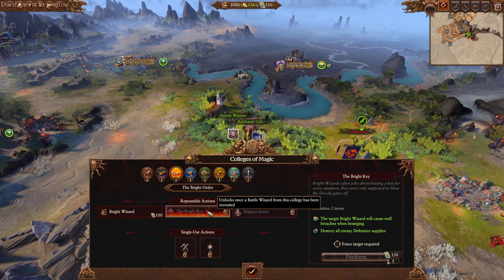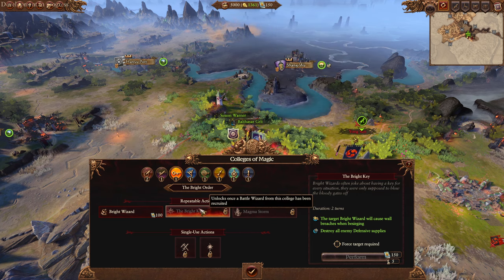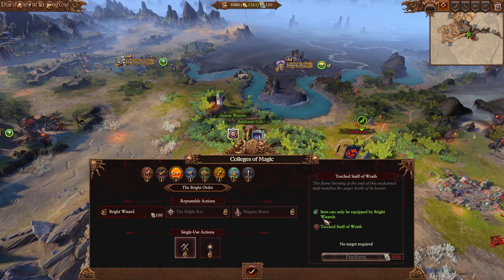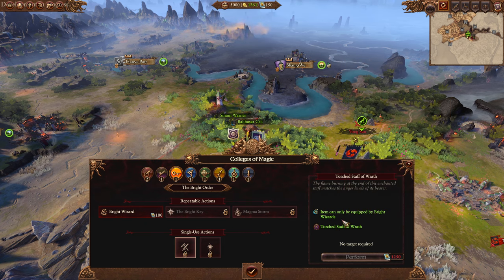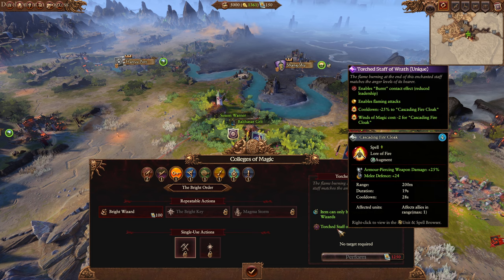This ability here - depending on how easy it is to get tomes, this is something I will definitely use if I have a Bright Mage because I love breaking walls. The items are locked to specific casters so you can't just stack them. So we have to equip this torch on a Bright Wizard for example. Cascading Cloak - make it cheaper. That's actually really cheap and it's already cheap, giving negative two cost. Plus you can spec into it, so that's going to be super cheap.